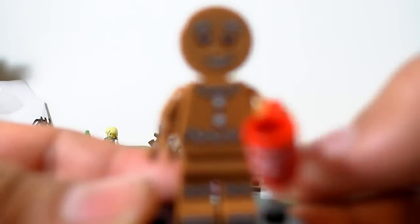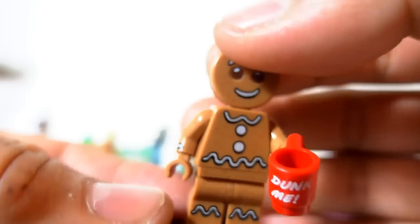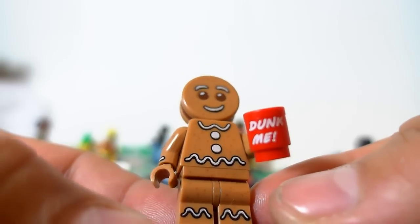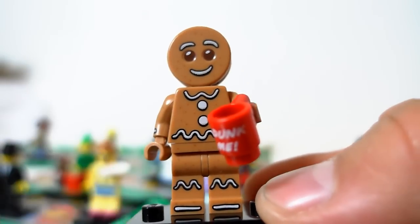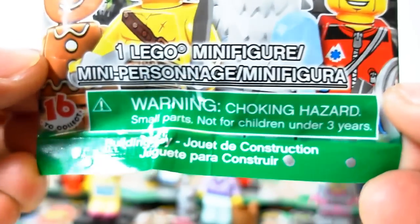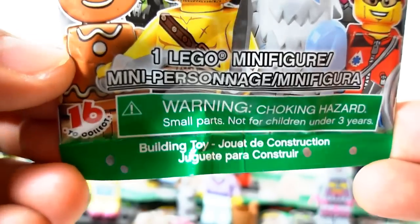Next one up is the Gingerbread Man. This guy is awesome — they totally did a different unique thing for him. Not only that, his mug says 'Dunk Me.' You can't go wrong with this guy. His bump code is dot dot, then two spaced — four dots total.